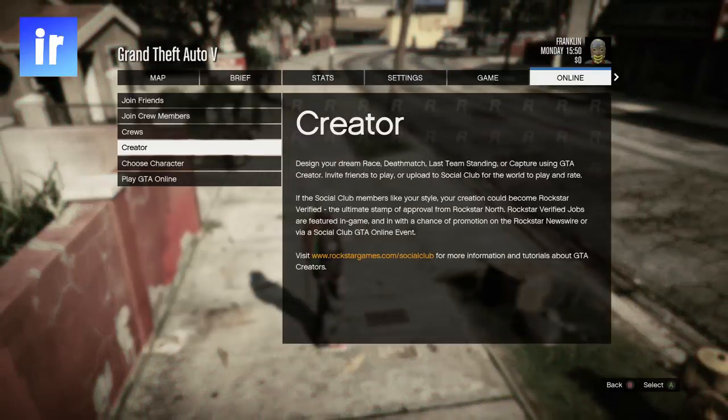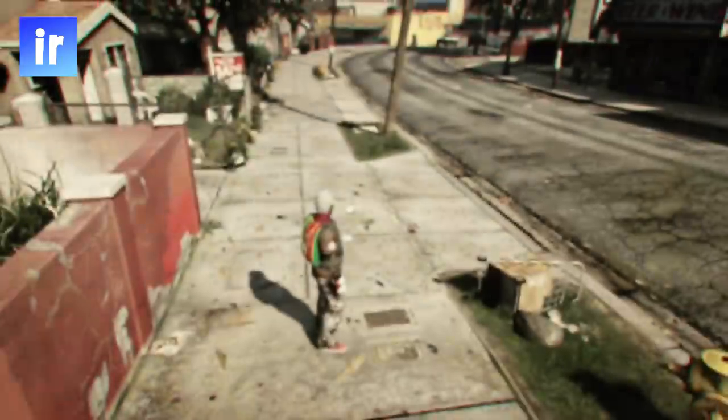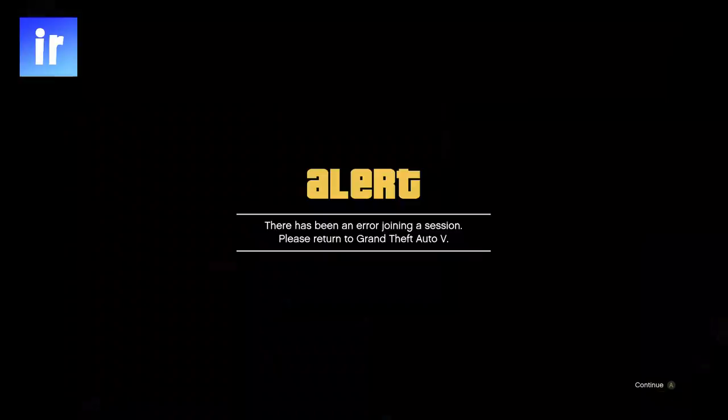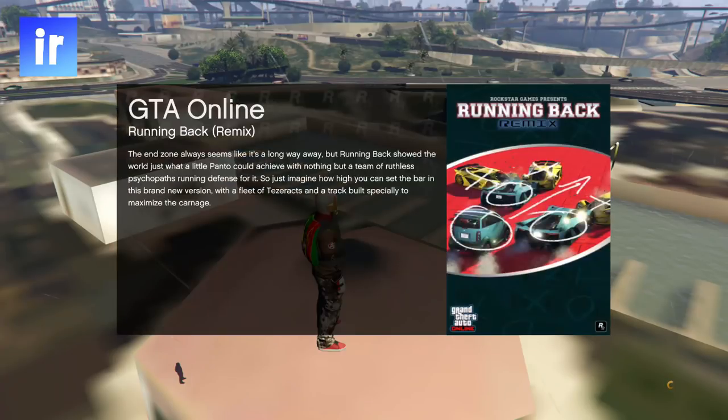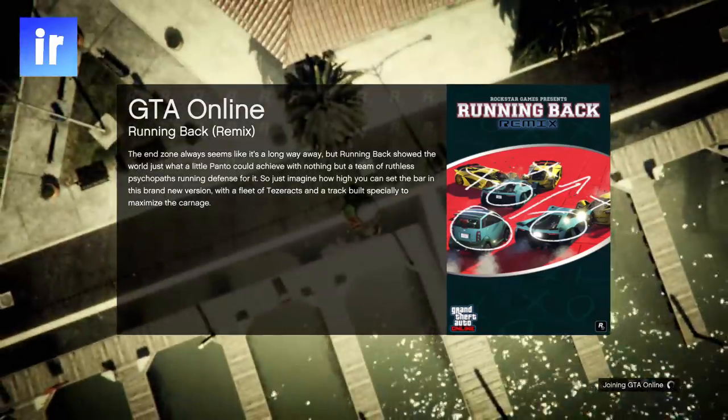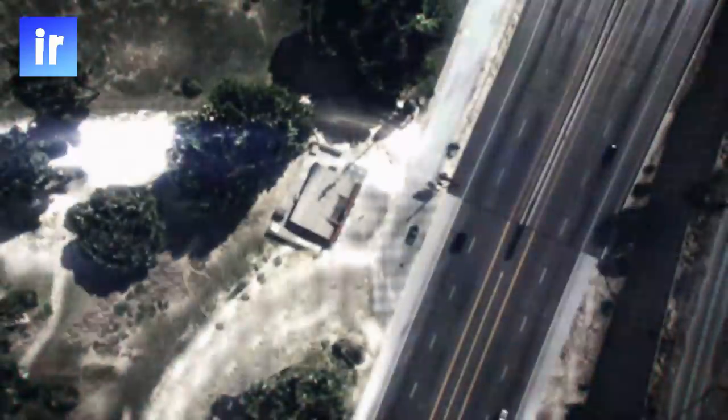Now go to creator. You should get an error message. Do not select. Join a friend playing GTA Online with the same targeted mode. When you spawn online you should still have the modded outfit. Save the outfit and you're done.